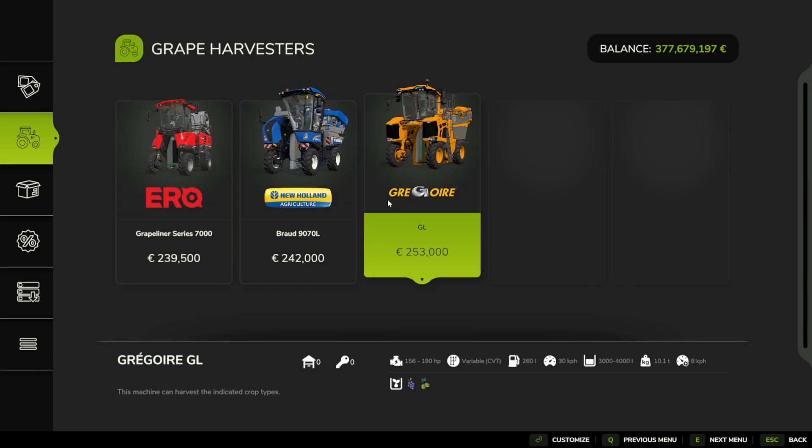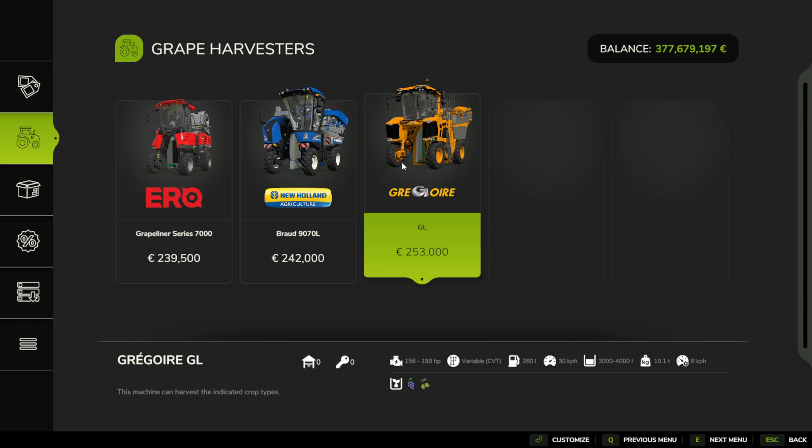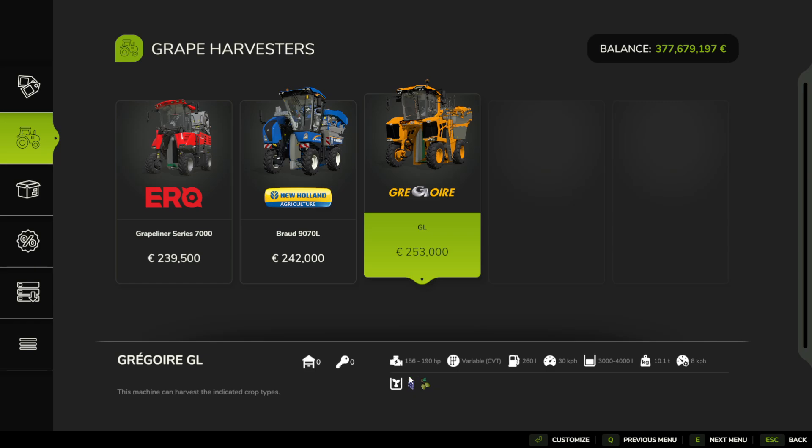We have some lovely grape harvesters here. This one, the Gregoire, can actually do grapes and olives — so if you're looking at doing both, you can buy this more expensive Gregoire one. Otherwise the others will be fine. They're all quite similar in price to be honest — I would just get the best one. You can see it's got the grape icon on there, and then you just attach this and drive it down to harvest those grapes.